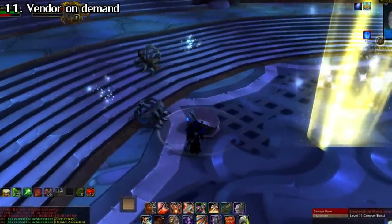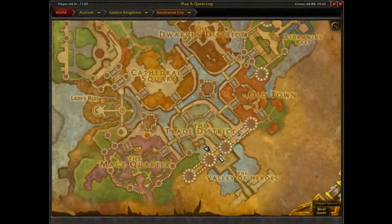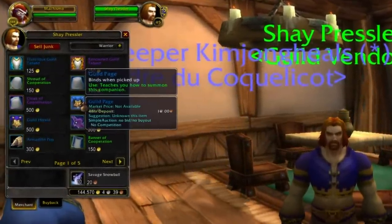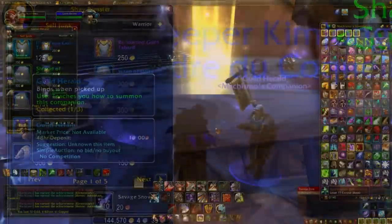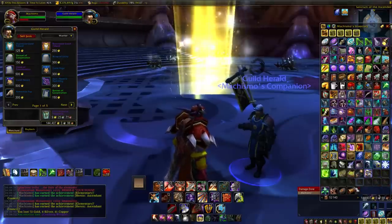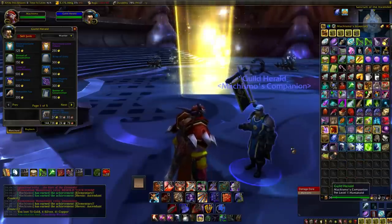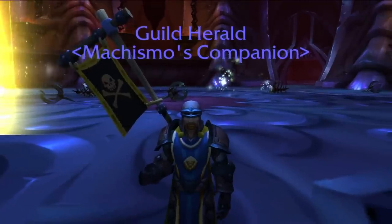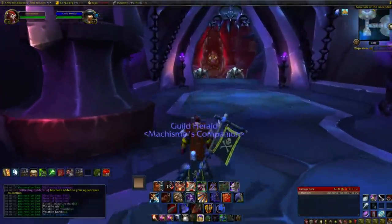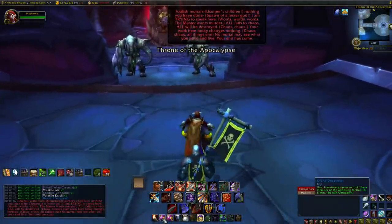Have you ever found yourself in a dungeon on a transmog run with full bags and no vendor in sight? Head to the guild shop in Stormwind or Orgrimmar. Inside you'll find two special pets called the Guild Page and the Guild Herald — they're actually vendors. These are super handy in raids when you can't bring out the mammoth. They follow you for 5 minutes and have an 8-hour cooldown. They aren't account bound, but still handy. The Page requires Honored with your guild and the Herald requires Revered; they look a bit different but do the exact same thing.